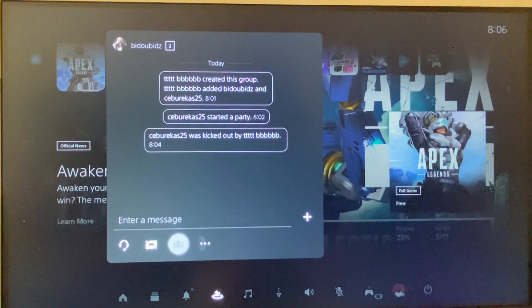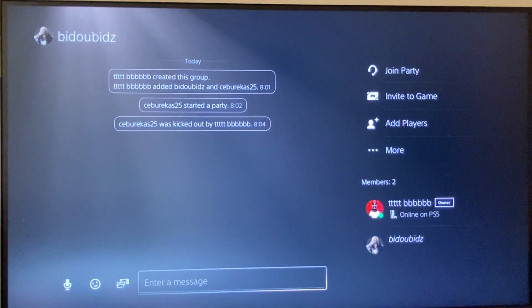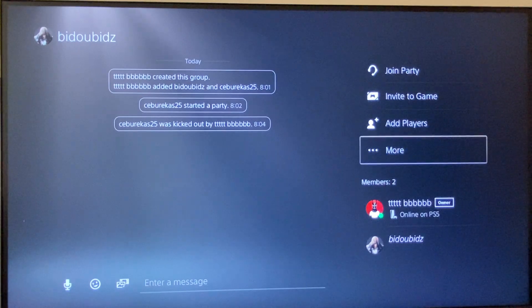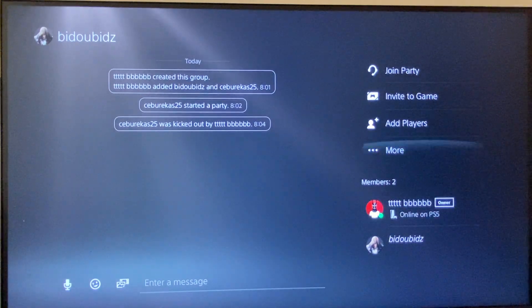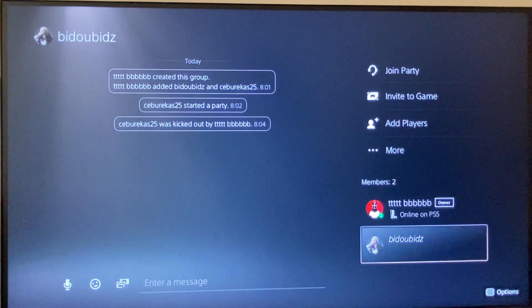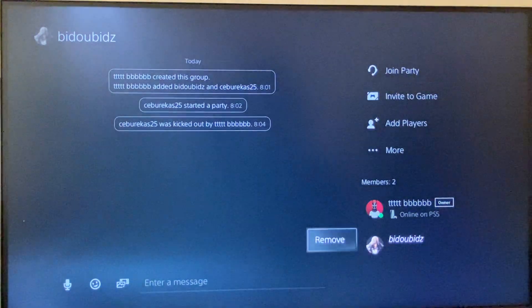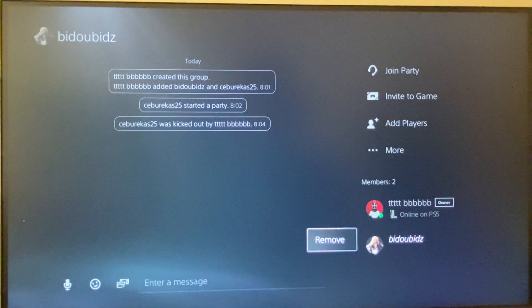Press on the three little dots here and then on View Group. Here you will see the Members section at the bottom. If you want to kick someone — for example, this player 'BiduzBidaz' — hover your stick on them and press the Options button.